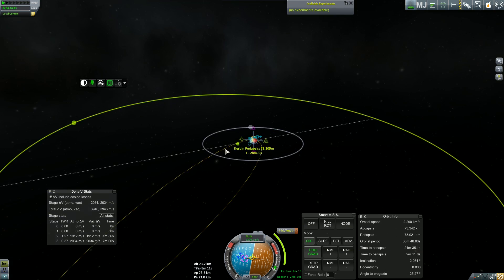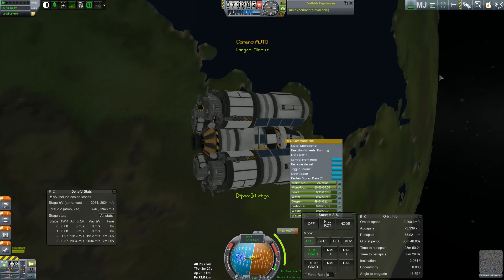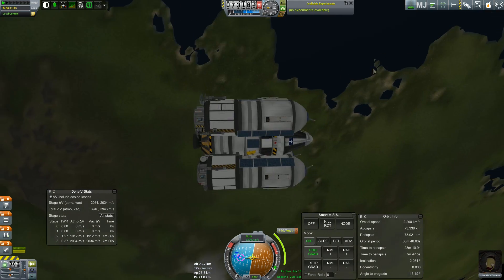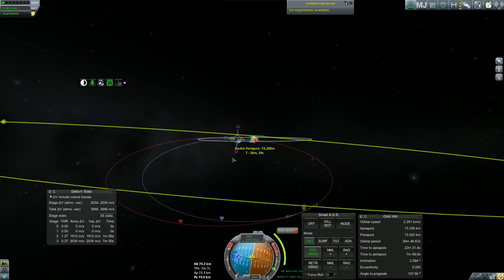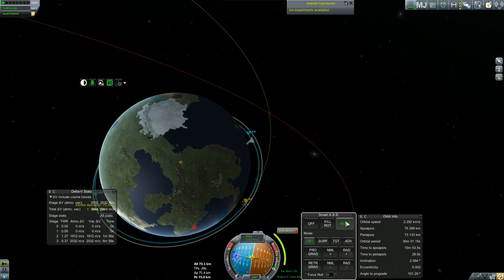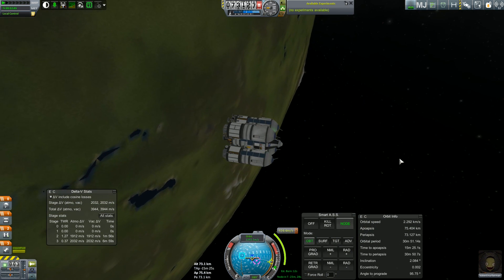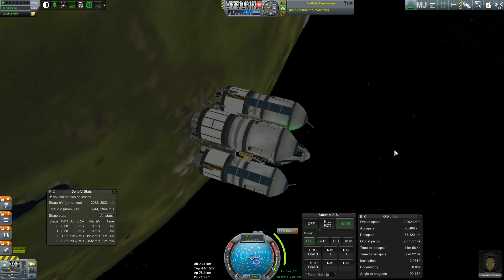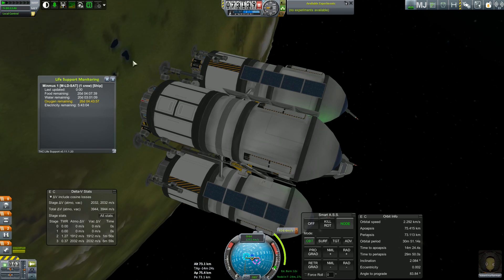Let's sort our maneuver node - just getting this maneuver node perfect. We have enough life support on board - if you see just below the decoupler on the center stage, that's actually life support. We've got enough life support for 20 days: 20 days of food, 20 days of water, 26 days of oxygen, and electricity should be replenished. The reason we can't go to Moho is because we don't have antennas with long enough range to reach Moho, and even if we did, by the time the probe got there it wouldn't be able to contact us. We need more science and need to upgrade the research lab before we can actually do that.